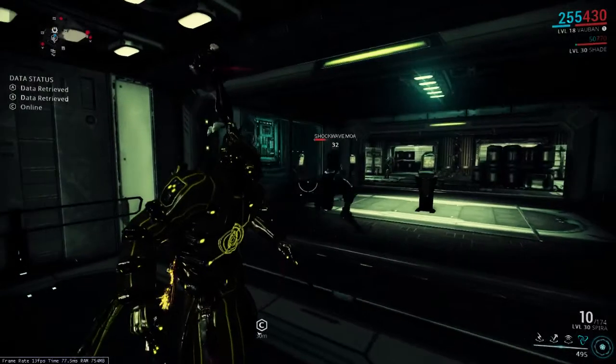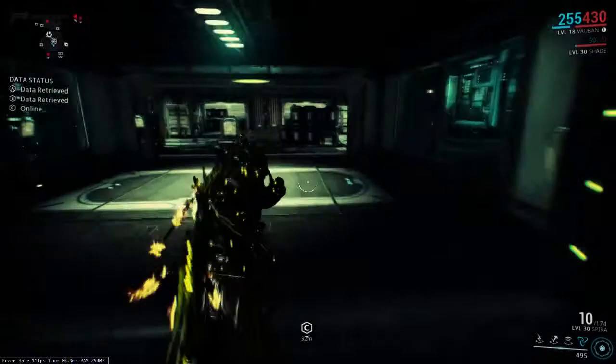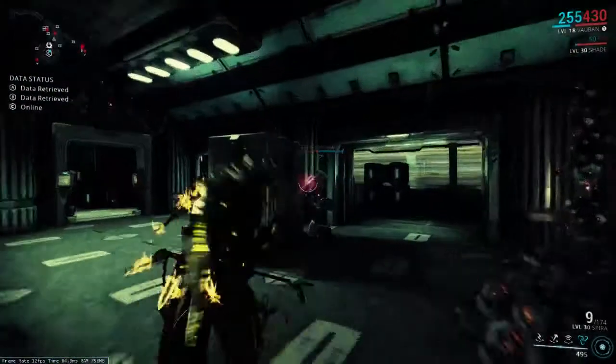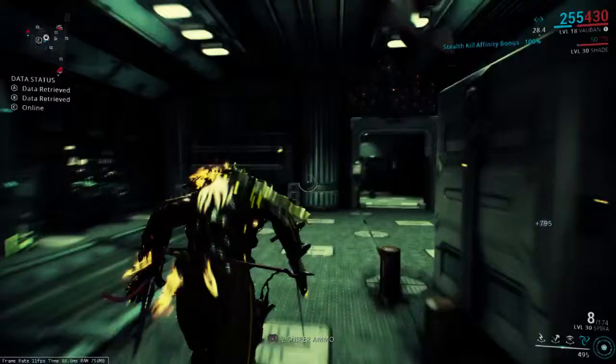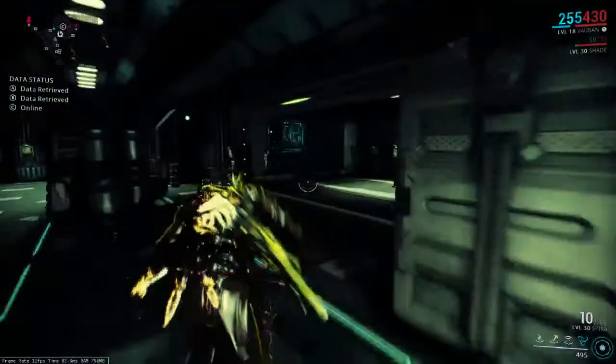Rule number one: never take any action if you're not entirely sure of every possible ramification — including hacking a vault and creating one of these little Corpus Shockwood Mula dudes.